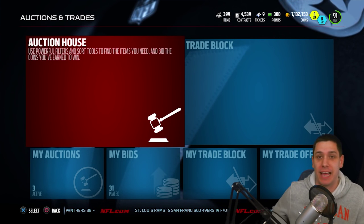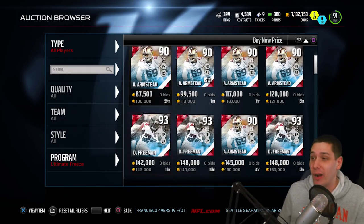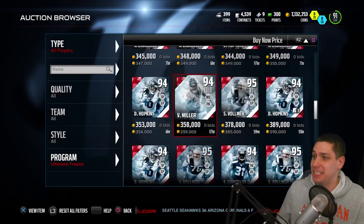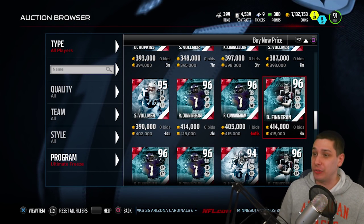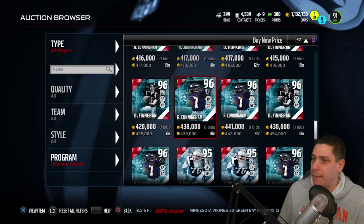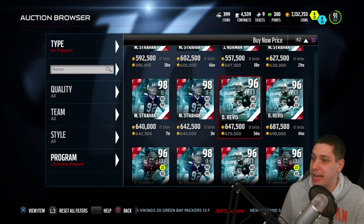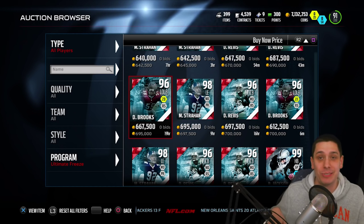Randall Cunningham is actually slightly over 400,000 coins right now on the auction block — about 415,000 coins. The other ones we could potentially pull today are Brian Finneran, going for roughly the same price as Randall Cunningham. Then Michael Strahan is next, going for roughly 600,000 coins. Darrell Revis is going for 670,000, and then Derek Brooks going for almost 700,000 coins.